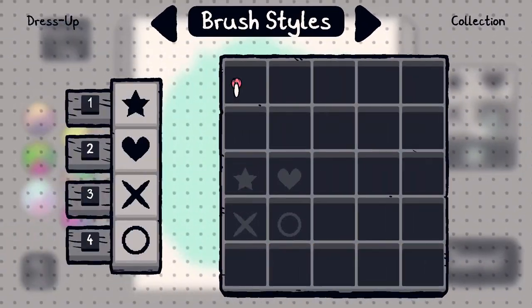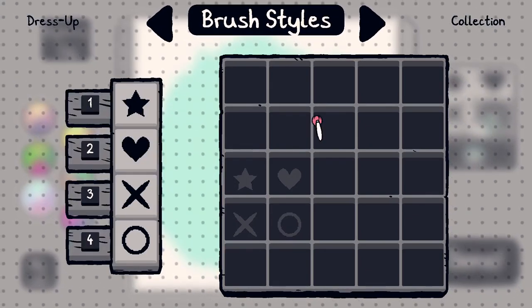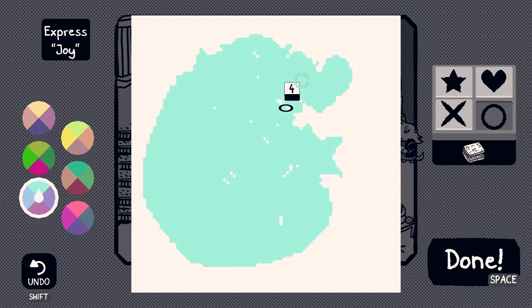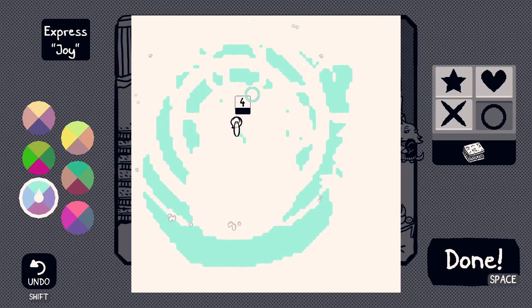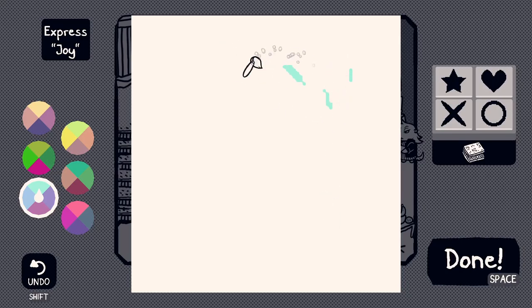Something weird happened — okay, I went to gamepad mode. This is with the D-pad, this is with the mouse — so if I touch my gamepad it switches to that. So back to thinking about how to express this abstract concept. This is a tricky one. I went through a bunch of different ideas thinking about joy. Joy is an emotion; emotions are experienced by creatures. I don't really want to draw a creature experiencing this emotion — I'd like to go a little more abstract than that. What helped me was thinking about how I'd contrast this with other emotions like sadness or anger.